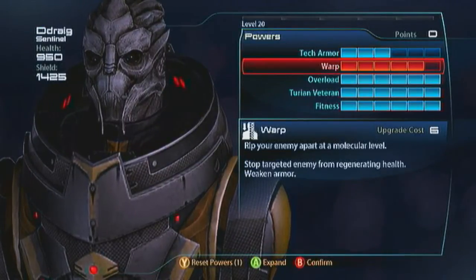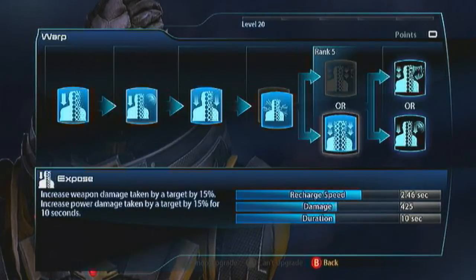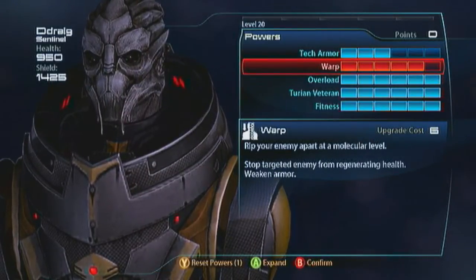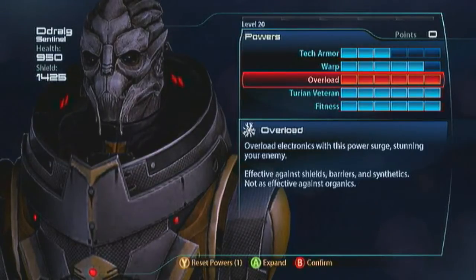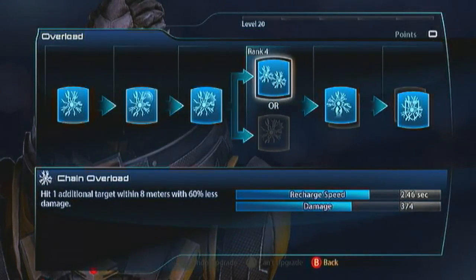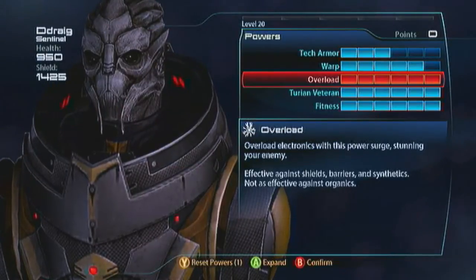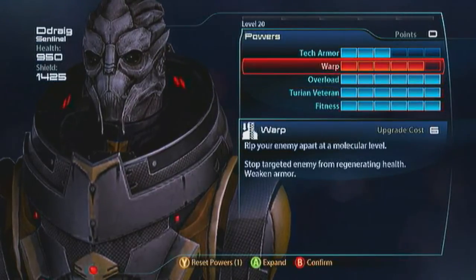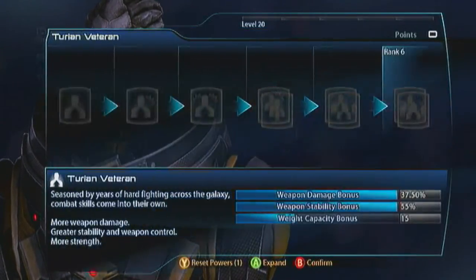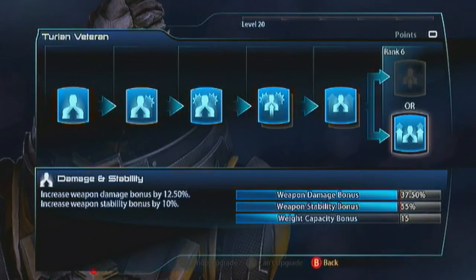For Warp I only go five ranks in — I take Detonate and Expose so I've got the debuff I want. That's going to be enough to help me deal with armored targets, but you really want six ranks of Overload. Spec it for Chain Overload, Neural Shock and Shield Damage. Now you've got everything to deal with the enemies — you overload shields and barriers and you Warp armor, then you shoot. For Alliance Training take Power Damage, then damage and stability, then more damage and stability. You've got a 37.5% weapon damage bonus.